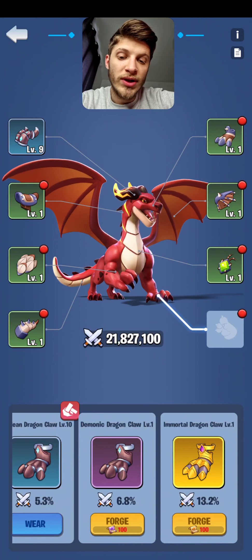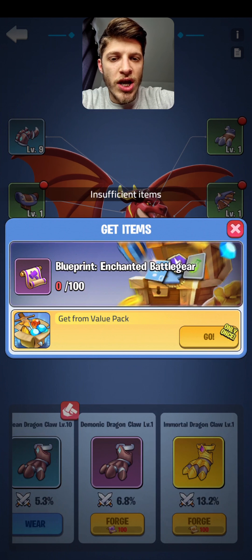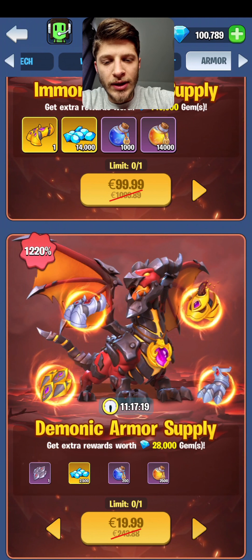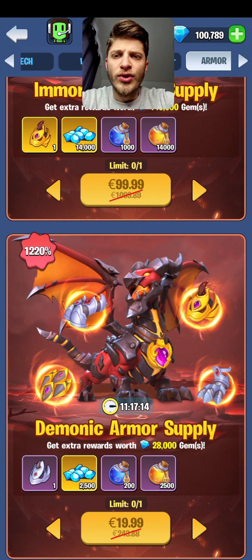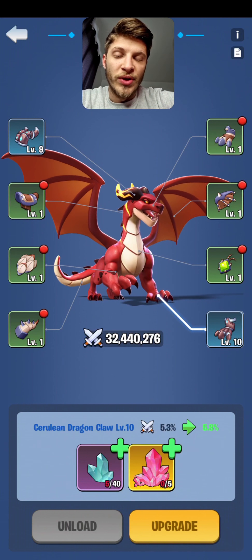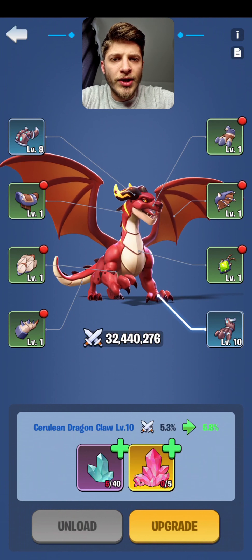The other two equipment types — at the moment you can only obtain them if you spend some money. You can see 'get from value pack only' — 90 for purple and 100 for the golden ones. I'm pretty sure they are going to introduce some events or other ways to obtain them, so don't be upset about that.